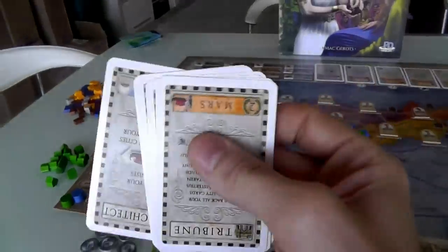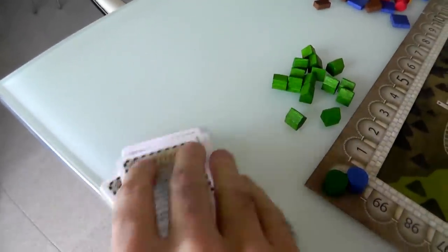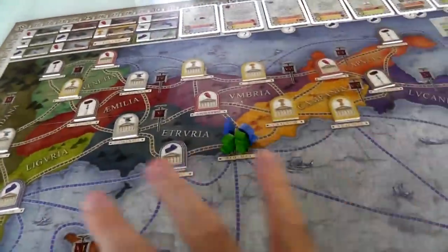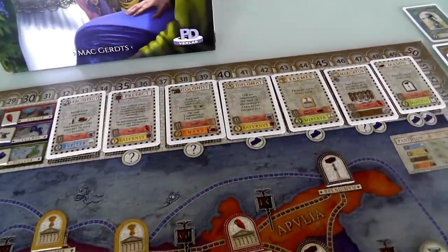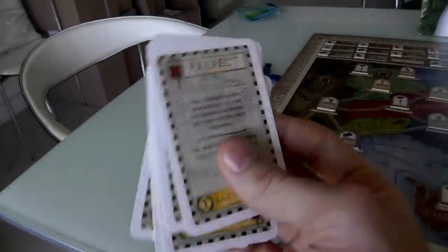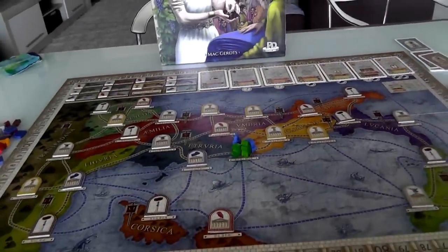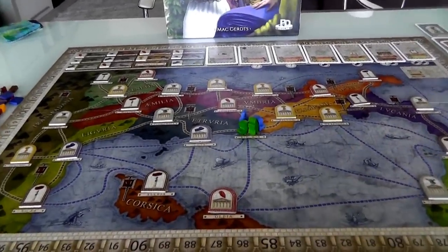We all start with seven cards that represent different personalities — like the Tribune, the Merchant, the Mercator, and the Prefect. These are very powerful people in Rome that we can exercise influence over. Over the course of the game, when we're not expanding our colonial power throughout Europe, we are also recruiting more people to give us more actions. We have a very slow deck building component as our deck of abilities gets bigger. Those are the two main things we focus on, all to score points and win.